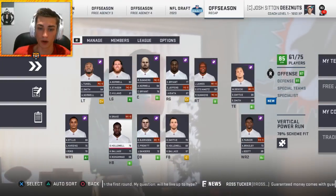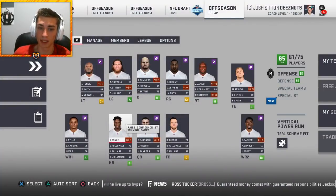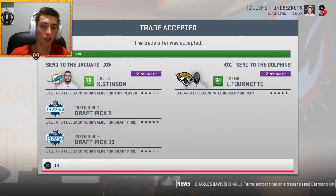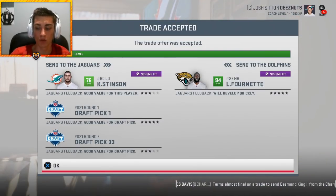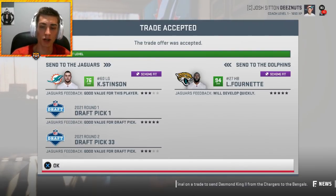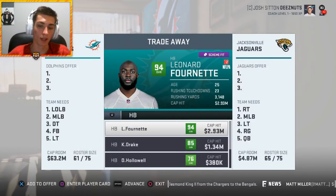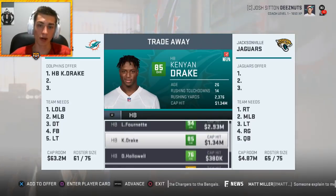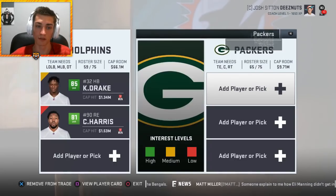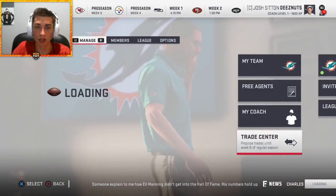Kenyon Drake doesn't fit the vertical power run scheme since we need a power back. I'm trading Kenny Stinson, a first, and a second for Leonard Fournette — a steep price but he fits the scheme and is extremely valuable. Then packaging Kenyon Drake and Charles Harris for Leonard Williams — the former top-five Jets pick. He's got five skill points and should be a monster on the defensive line.